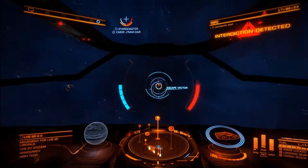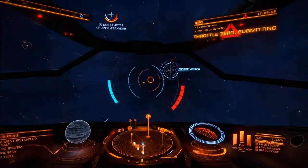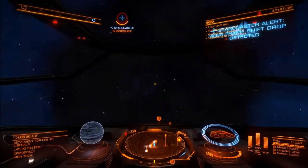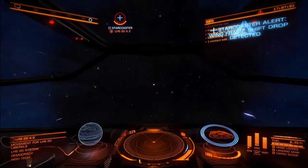Submitting to the interdiction means you drop into normal space and are vulnerable to an attack, but the FSD safety cooldown time is now the usual 5 seconds, meaning you can jump back into supercruise much quicker.